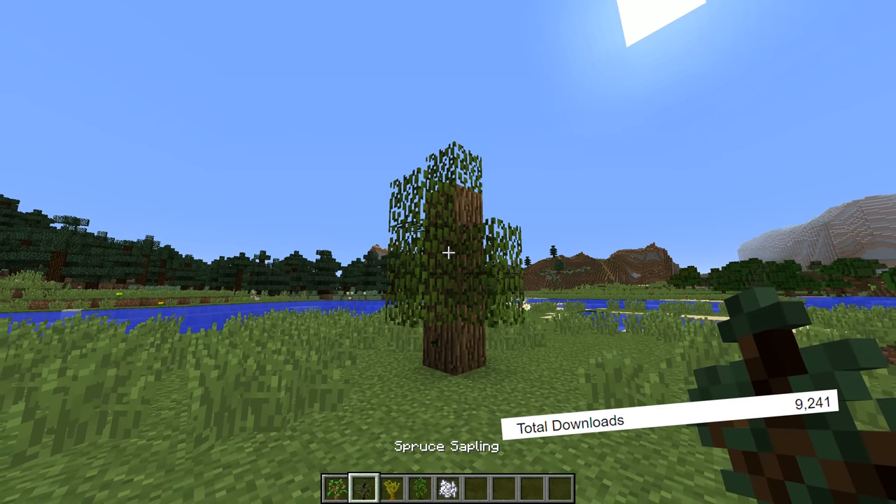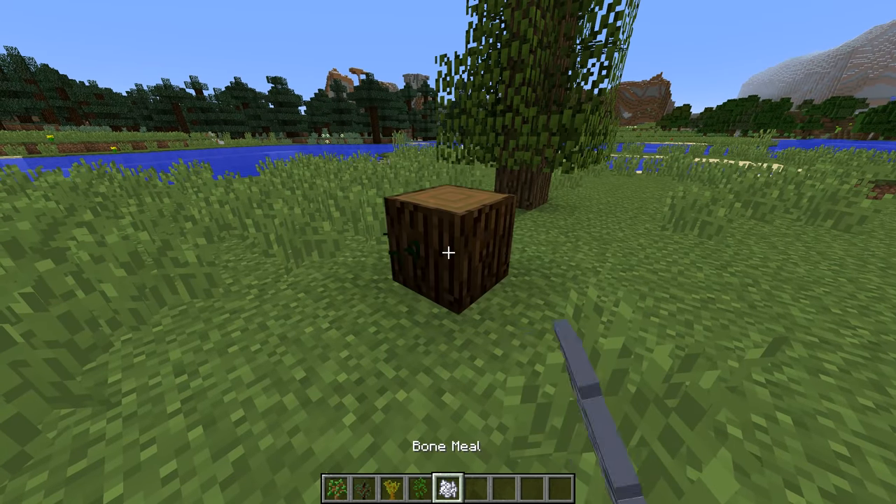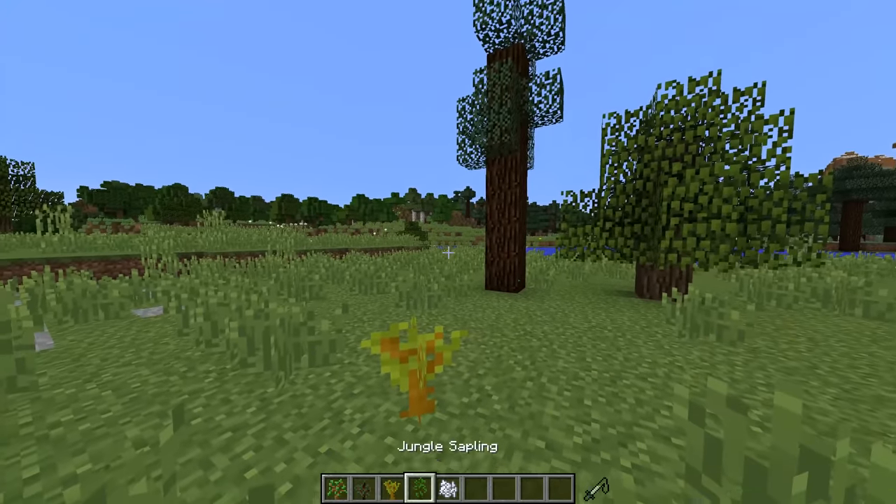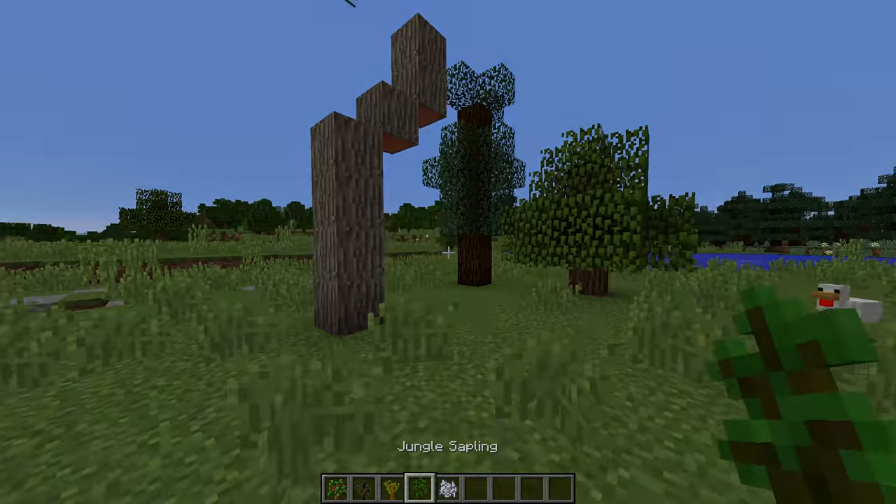At number 9, we have the Trees of Stages mod, and this mod makes it so that when trees grow in your world, they won't instantly become full-grown trees — there are actually stages that they go through. This is a mod I've wanted to exist for a while, so I'm pretty happy I found it.